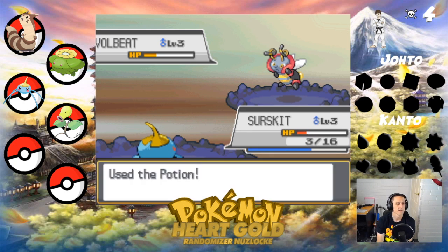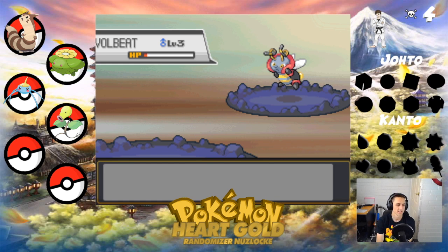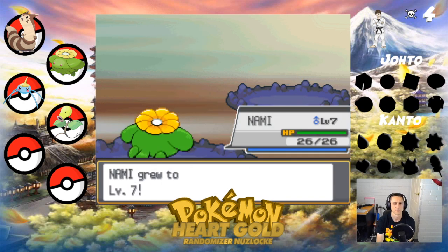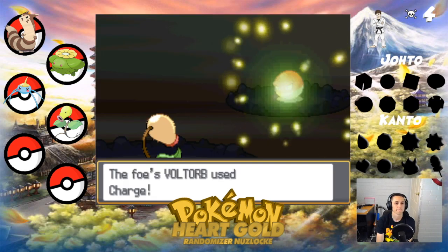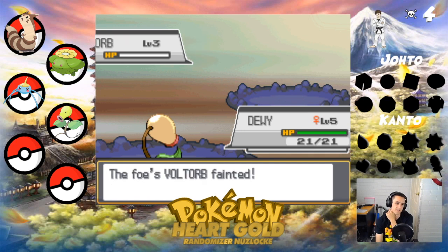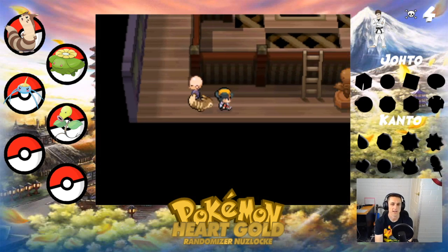Come on. How is it avoiding all of my attacks? It survived on the smallest amount — I don't even have anything left. Lost Serskid. That sucks. Well, at least I got to level 8 from that. Charging Power — that sounds really bad. Dewey gets the level up, I'm happy about that, but unfortunate about how Serskid died.